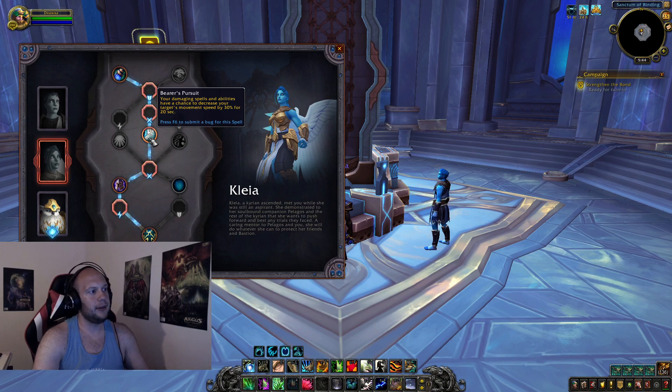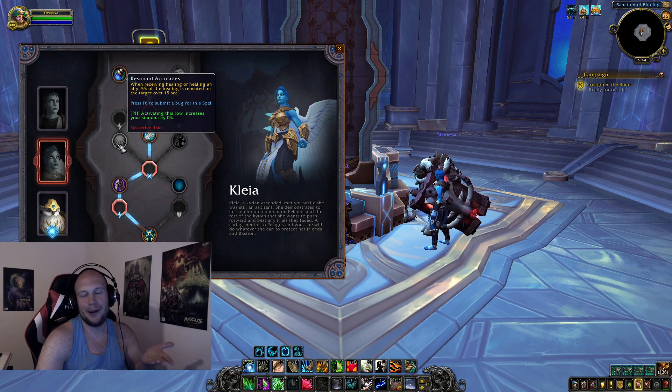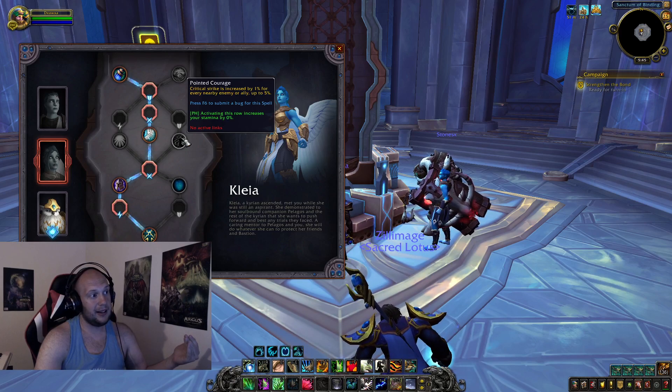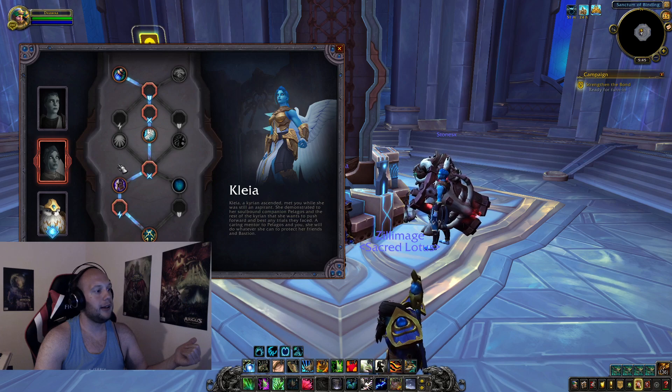Bearer's Pursuit: your damaging spells have a chance to decrease your target's movement speed by 30% for 20 seconds. In PvP this could be useful depending on composition — if you have no slows in 2v2 or 3v3, getting access to a slow is never bad. Then Pointed Courage: Critical Strike is increased by 1% for every nearby enemy or ally up to 5%. Now this sells me for personal throughput — getting 5% crit in a raid because you're almost always standing next to 5 people and benefiting from Living Seed. Clea is shaping up to be the raid pick.